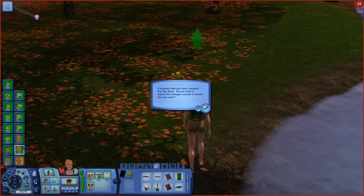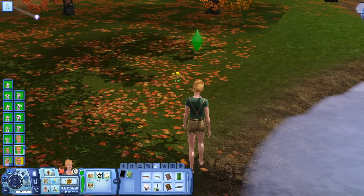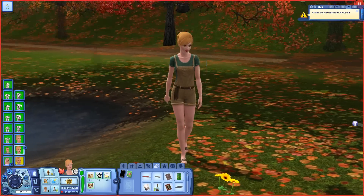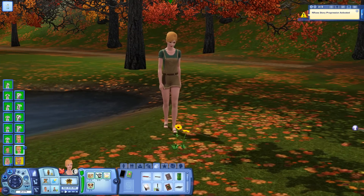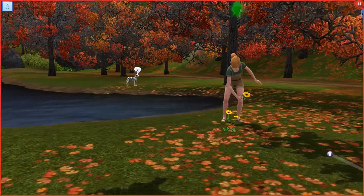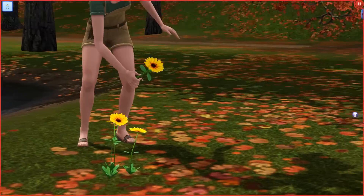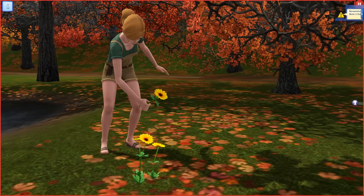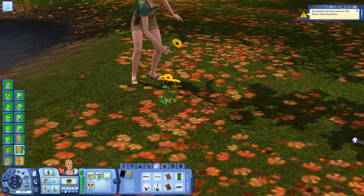We're going to pick the black-eyed Susans and let the little age manager catch up with us. Anita, look at what a gorgeous day this is - she's looking good, looking young. Oh my gosh, look how pretty that is. Look at her. It's so pretty here. I love it.